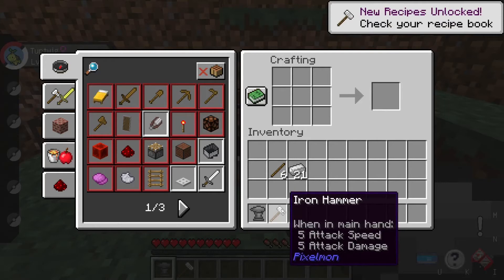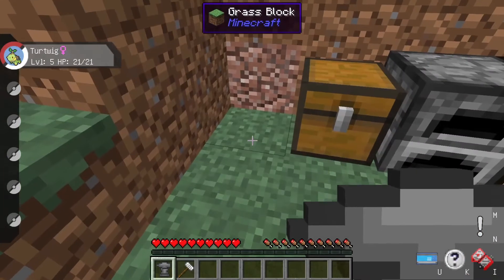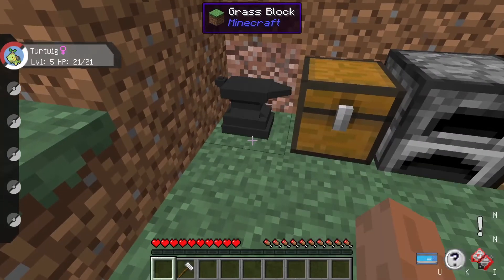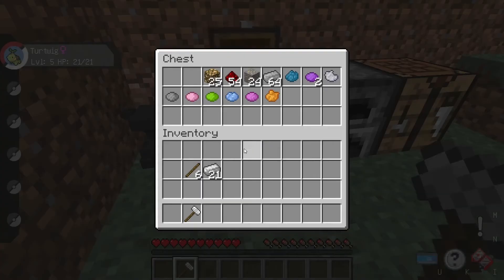You can make the hammer out of wood, gold, or any material, but I find the iron hammer works well and that's what I like to use. Place down the anvil by right-clicking. Now that you have both the hammer and anvil, go ahead and put back any extra iron ore or iron ingots.